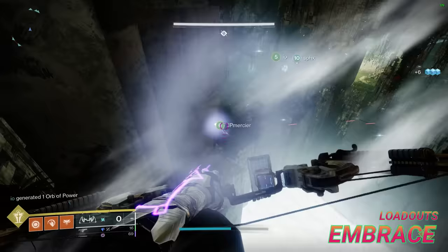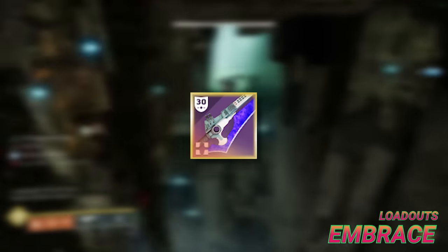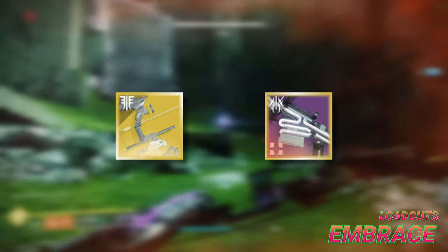Embrace. Loadouts wise, all players should be using an eager edge sword for movement, since there are no bosses to kill here, accompanied by Trinity Ghoul and a kinetic sniper to kill cyclopses such as Succession.